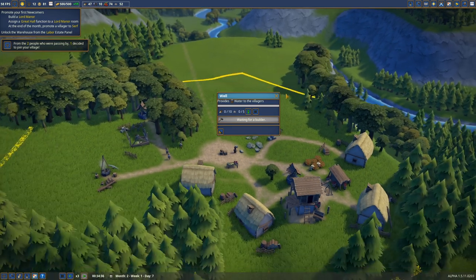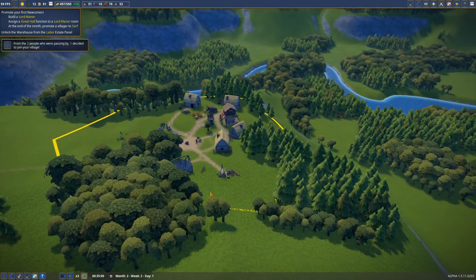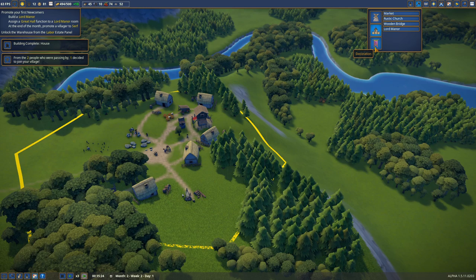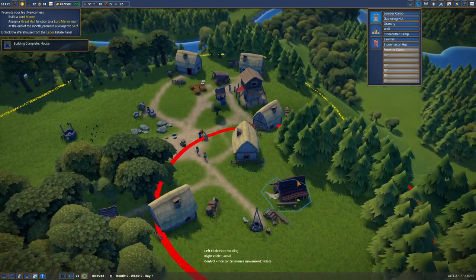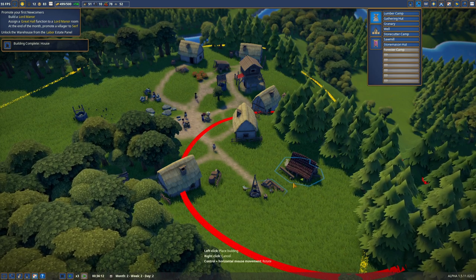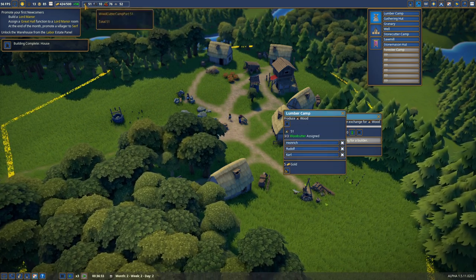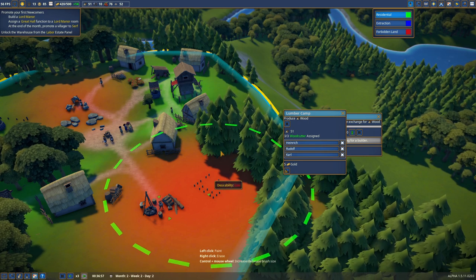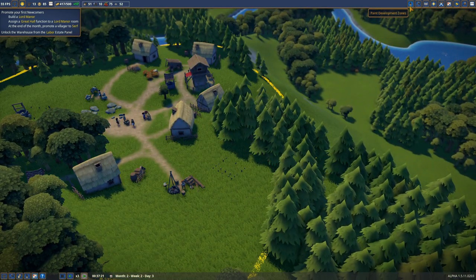Wooden tower can be assigned a function. Can the main one be assigned a function? Because if so, I'd rather just build the one and then assign it the great hall function. Okay, we need planks to finish that. I can do said thing. Probably build it down here. The lord manor that will be moved later is being placed. Let's get that sawmill going so I can get some lovely planks. I wonder — is this radius actually causing problems? Is it affecting the desirability of the neighborhood? It is — crap.